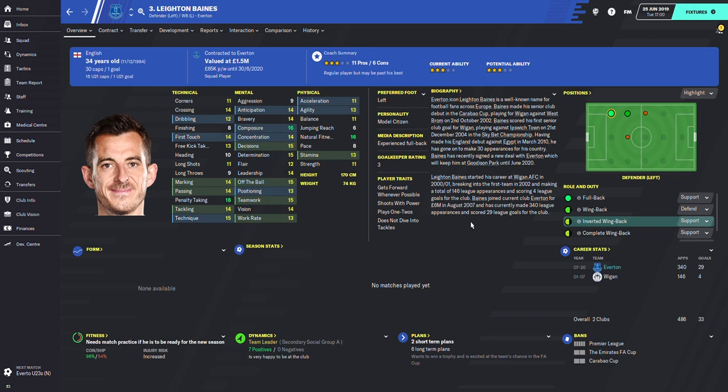Here we can look at Leighton Baines highlighted as the inverted wingback on support. In my opinion, the most important stat for this role is decisions — they need to know when to drift inside and become a DM or when to go outside and provide width, because there are also occasions when wingers come slightly inside, so the fullbacks need to provide the width. Also acceleration and pace are key. Even though they will not always bomb down the wings like normal wingbacks, they still need pace because they cover lots of ground going inside and outside. The role also requires stamina and work rate to keep going inside and outside multiple times.